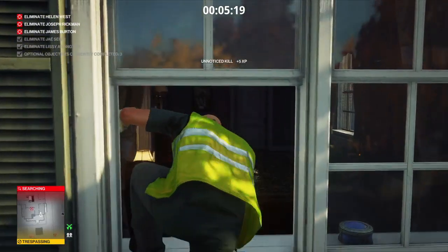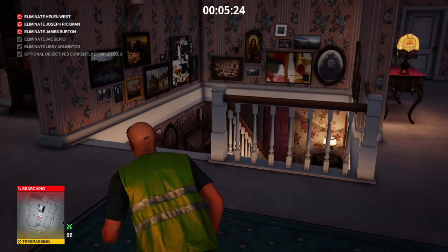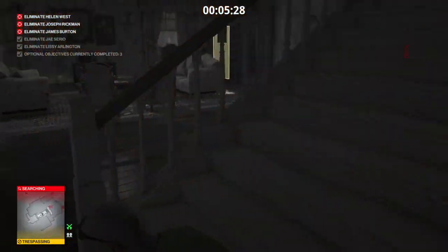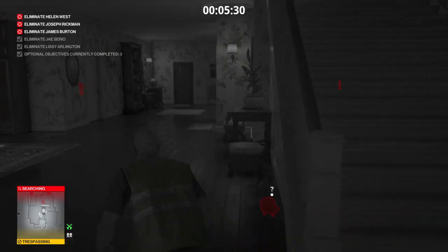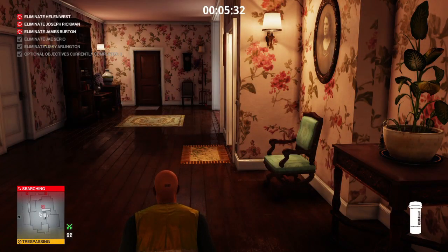We duck back in through the window — that will have caused a bit of panic so we may have to wait a few people out. Using instinct, it looks like Helen West has already made her way down to the basement. Before she cleans up that puddle, let's just trigger that taser. That makes three.